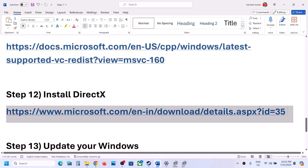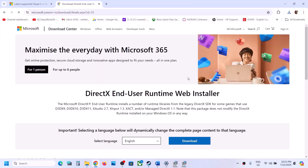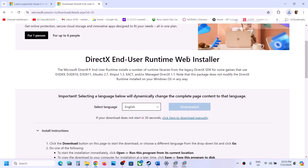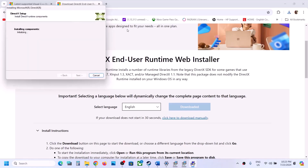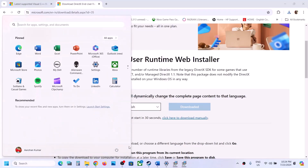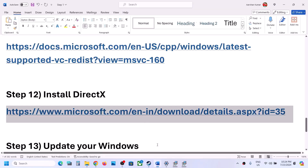The next step is to install DirectX. The link is in the video description — open it in a browser to go to the Microsoft website. Click Download, run the EXE, click Yes to allow, agree, click Next, uncheck 'Install Bing Bar' if you don't want it, click Next, and let the installation complete. Once done, click Finish. You can restart your computer and then launch the game.